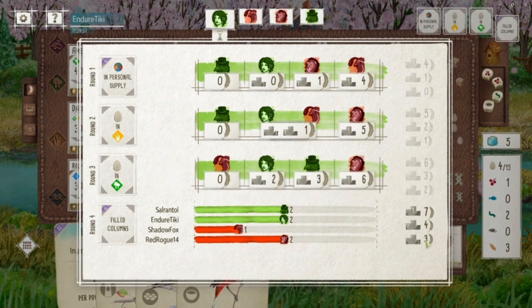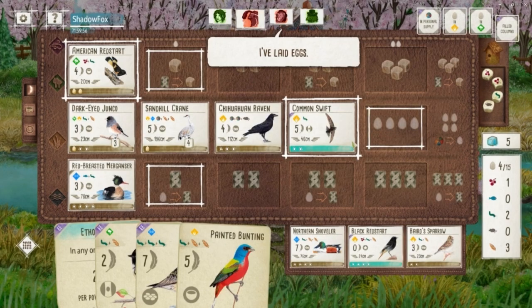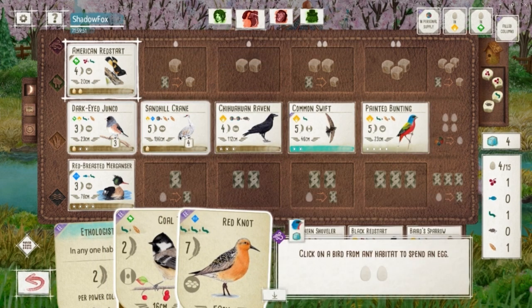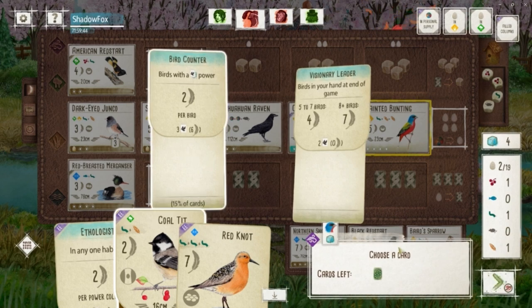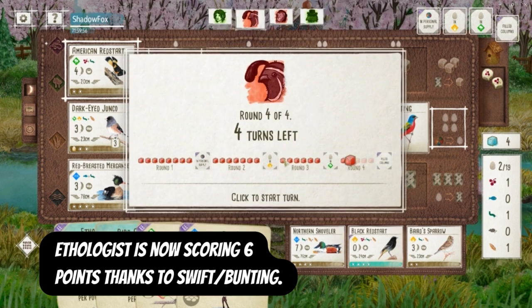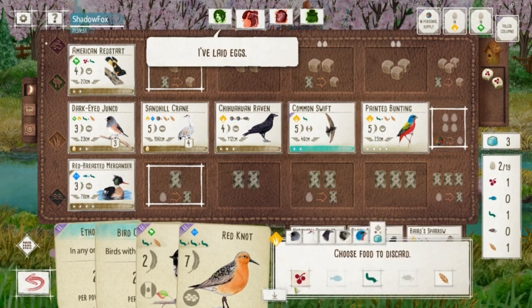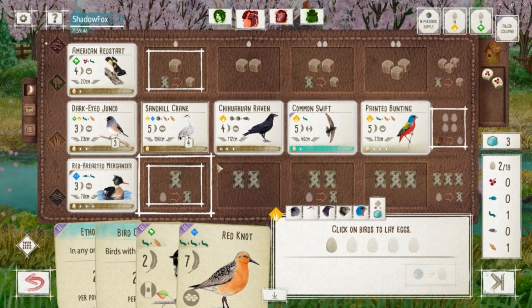Red Rogue coming in strong on these round goals. Here comes the Bunting — a nice six-point bird counter. There's a Blue Throat, so we might have some extra food coming our way here. Throwing away that cherry for an extra egg, spreading our eggs around in case we see the Oologist.